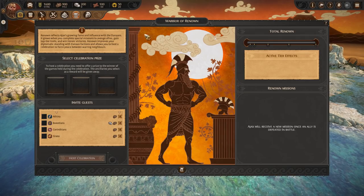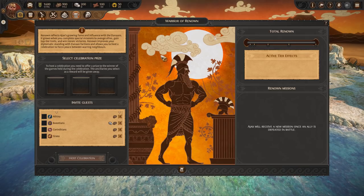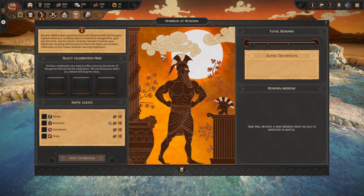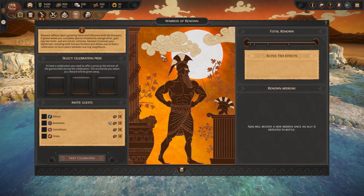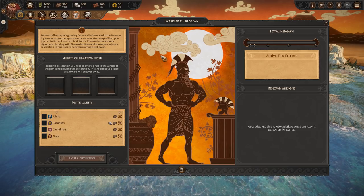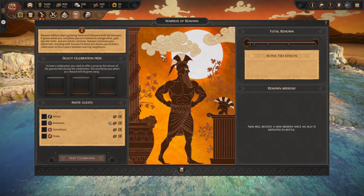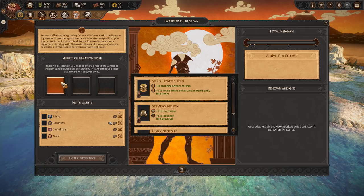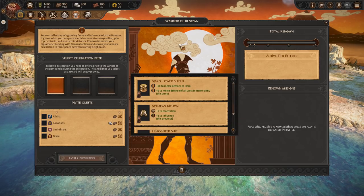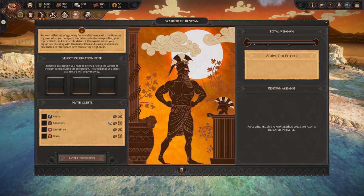So this is the Warriors of Renown feature for Ajax. Renowned reflects Ajax's growing fame and influence with the Denarns. It grows when you complete special missions to avenge allies, gain top-tier traits, and win heroic victories. Renowned improves your diplomatic standing with Denarn factions and allows you to host a celebration to force peace with warring neighbours. To host a celebration, you offer ancillaries as a prize — it's a recycling mechanic, similar to Warhammer 2 with the Dwarves. We can also get faction effects further up: plus six trade deals, and better quality relations with the Denarns.